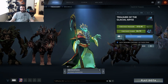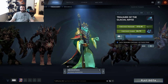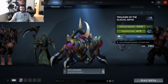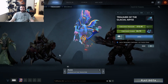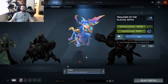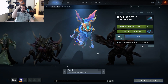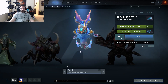Next is a Necrophos set — the Scourge Dominion. That's an interesting set. Next is a Nyx Assassin set — Rancorous Nemesis. A lot of these we featured on the Weekly Workshop, I'm pretty sure. And a Puck set — the Essence of the Trickster. That's an interesting helm. I don't think there's actually been a set that literally puts a helmet on Puck — there's the S4 globe thing, but that's different. This is actually pretty cool.